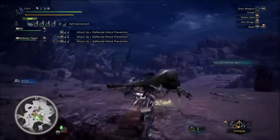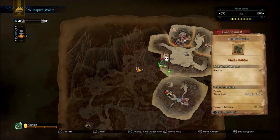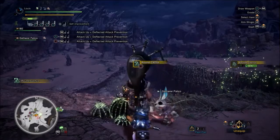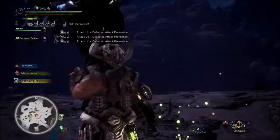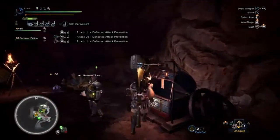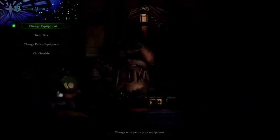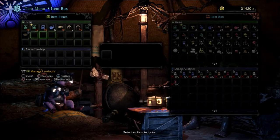Is she going where I think she's going? Yeah, looks like she is — going exactly where I think she's going, straight to area 11. I want to go in here to the item box just in case. Let me put all that stuff away. I still have a shock trap but no tranqs.